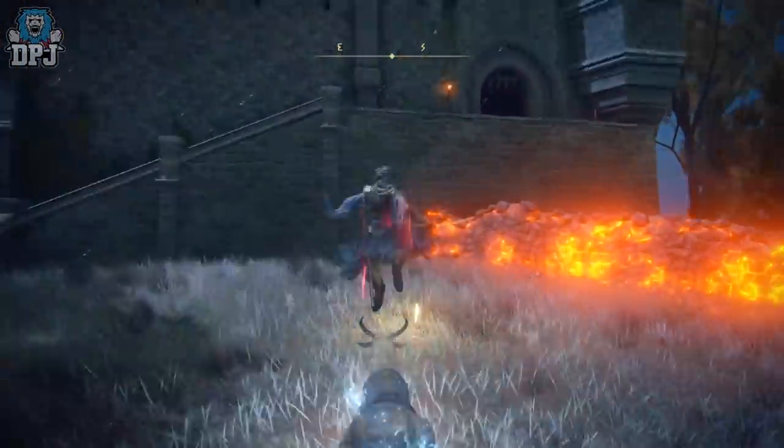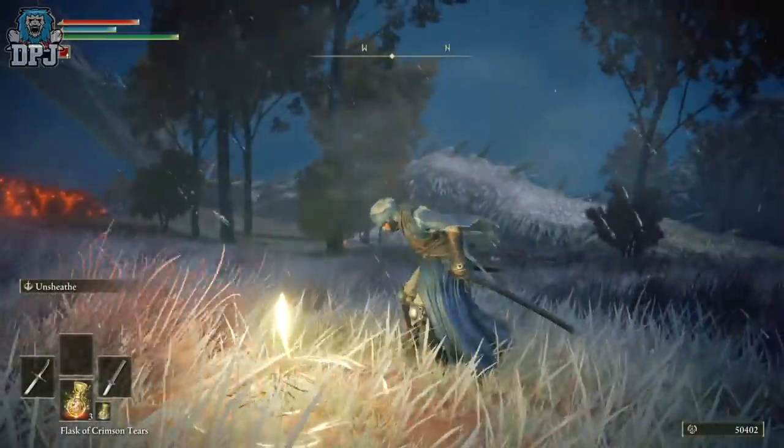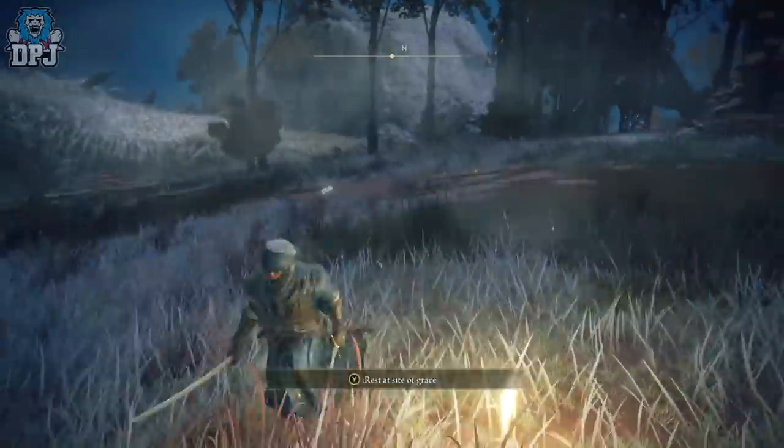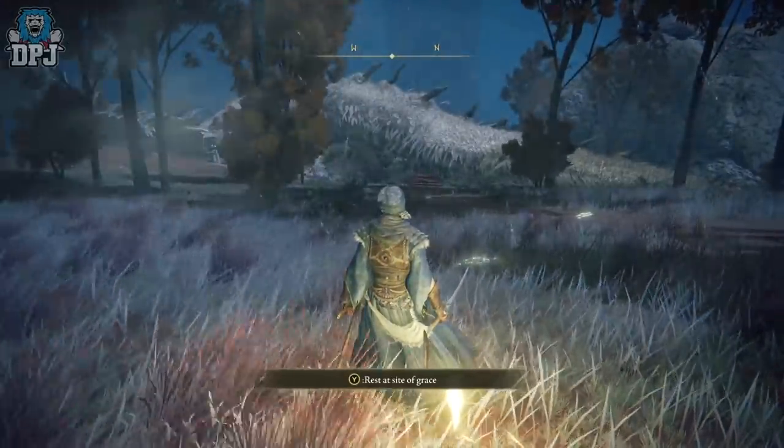As soon as I saw the animation of him dying, I ran straight back to that grace point. If you're quick enough, sit down — you'll still get your runes — and when you stand back up out of the grace, you'll notice that the dragon is there for you to kill again. If you've got other means of doing massive amounts of damage, you'll kill this guy much quicker, making it more efficient.